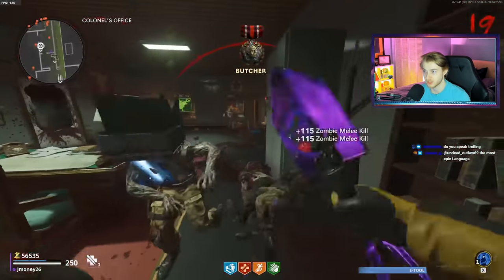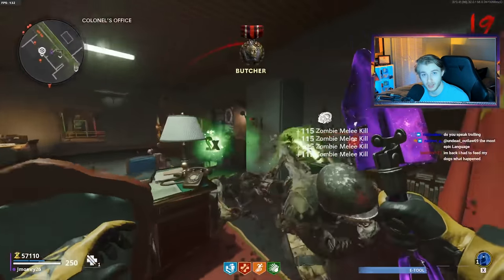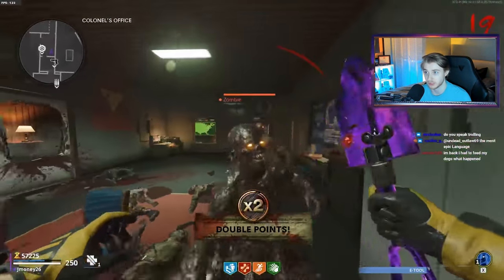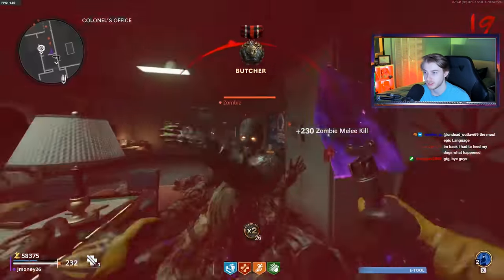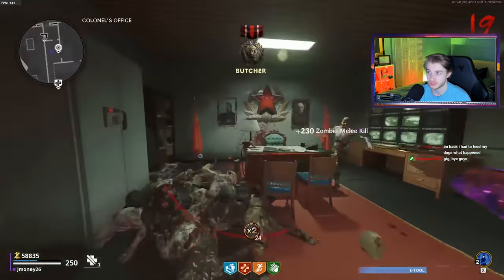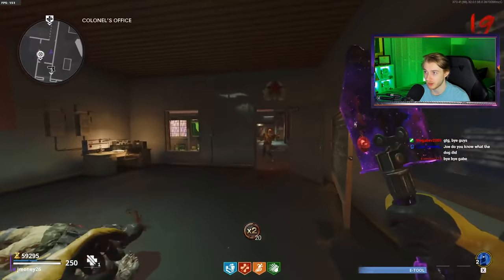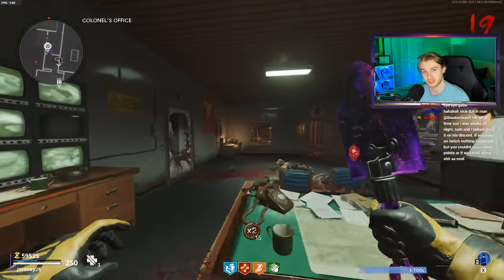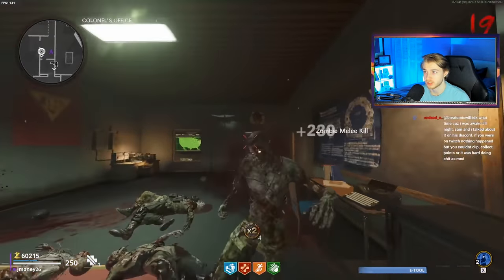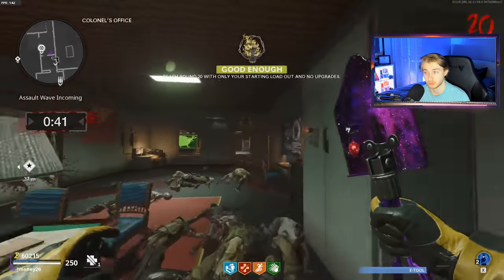For the rest of it, we just had to stay on our toes, be aware of what we could and couldn't get away with, hopping out and leaving when needed, and holding our ground when possible. We made it all the way to round 19, just doing laps around the desk — zombies weren't really an issue, still one-shotting them with a blue E-Tool, no pack-a-punch. We hit round 20 and got the Good Enough Dark Ops challenge completed.